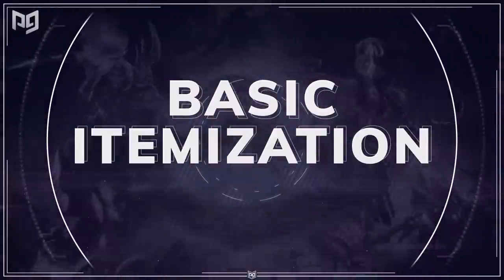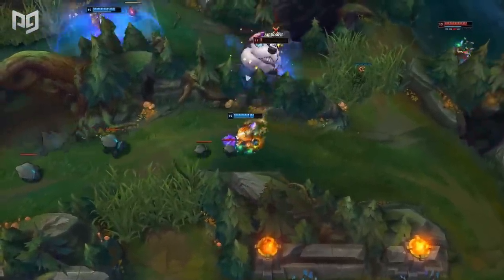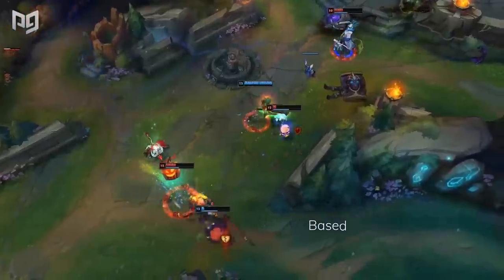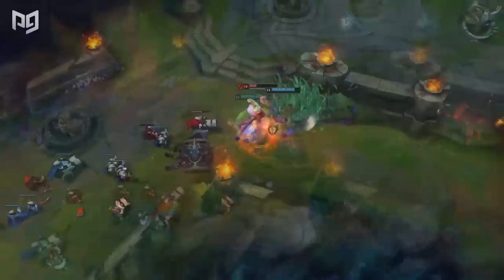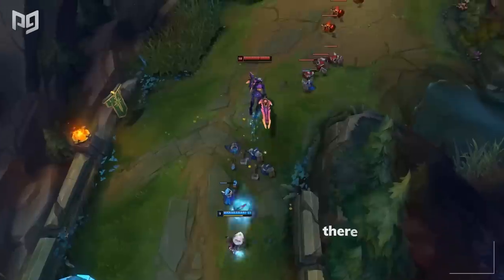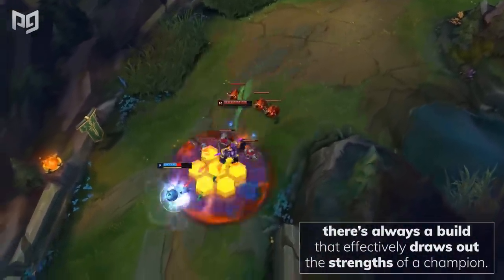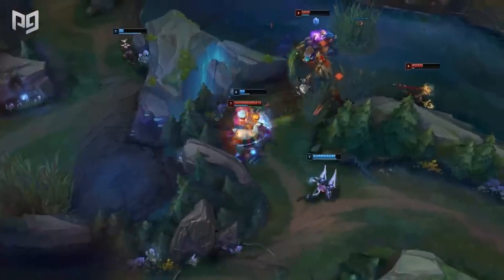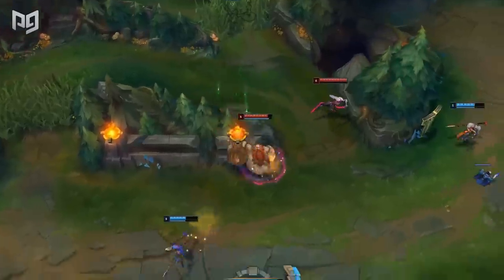Although it may seem elementary, we need to discuss basic itemization. Anytime you open a website or watch one of our videos, you'll usually find an item build supplementing a champion. These recommended builds are based not only on statistics, but also a champion's playstyle and strengths. For example, a drain tank like Aatrox can make the most use of Death's Dance because all the stats on the item are effectively used by him and the passive synergizes with his playstyle. The idea is that you always want to build what draws out the strengths of a champion — stick to these builds in most cases, because they're never bad to go for.